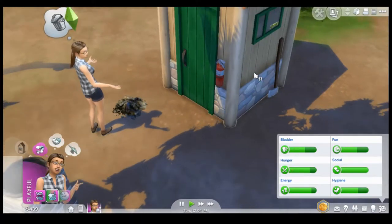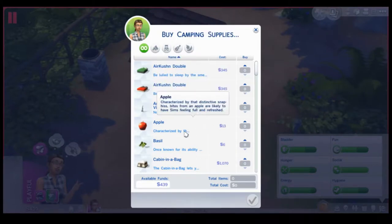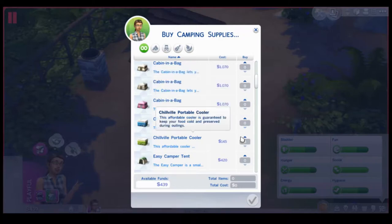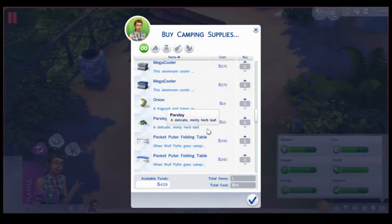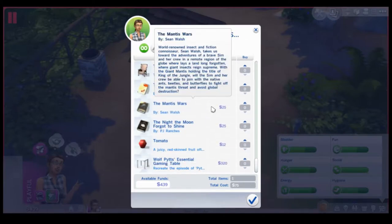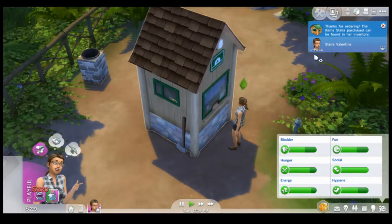I want to show you guys the supplies at the ranger shop. We can buy beds, apples, basil, coolers, tents — well, quote-unquote cabins. We can buy Fishing Volume 1 and Herbalism Volume 1. We're actually going to buy the Herbalism book because that is a new skill. Let's also get a cooler. Thanks for ordering.